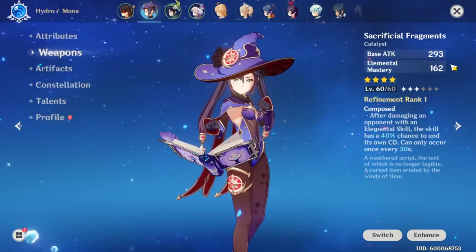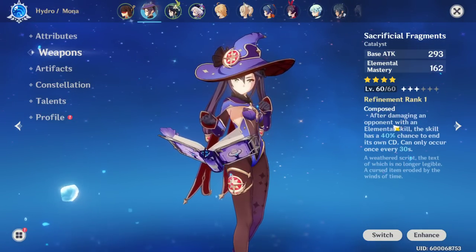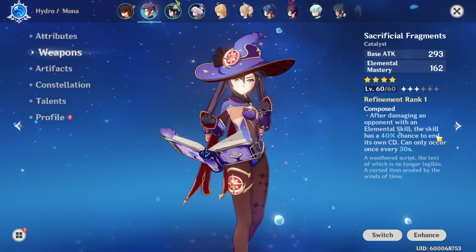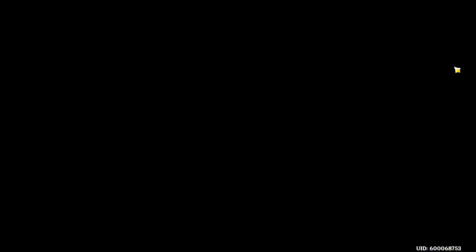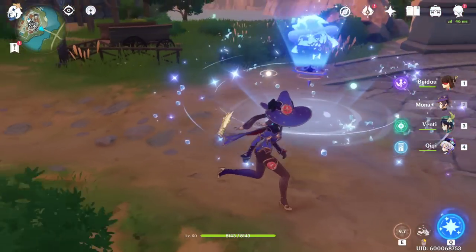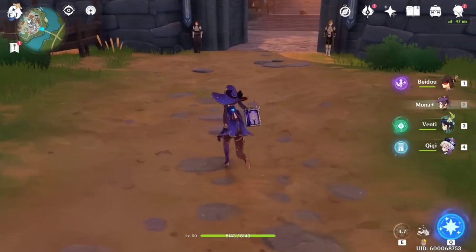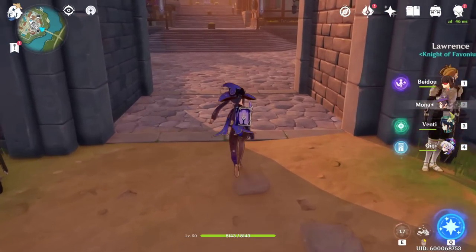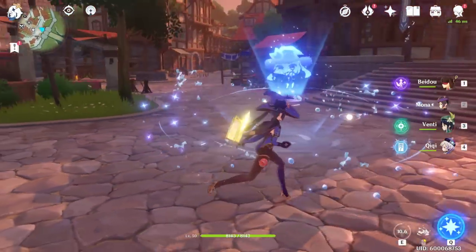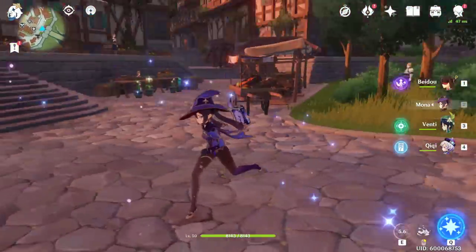As far as weapons, I have Sacrificial Fragments on her, which gives base attack and elemental mastery. It's refinement rank 1, level 60. After damaging an opponent with the elemental skill, the skill has a 40% chance to end its own cooldown, but can only occur once every 30 seconds. So basically her E procs five times, then explodes as a taunt, and each tick gives a chance to reset the E — more utility to taunt with.